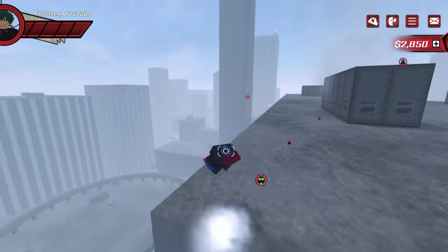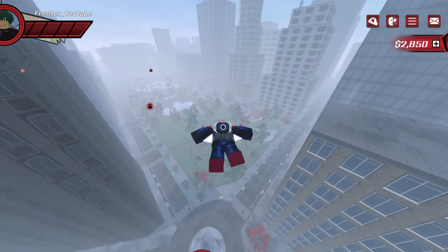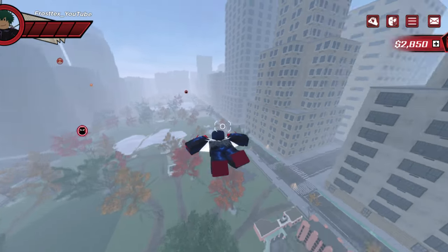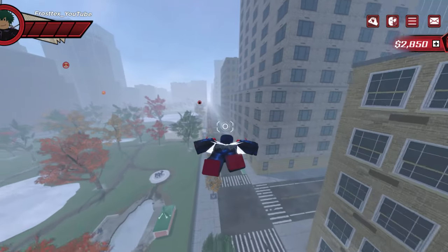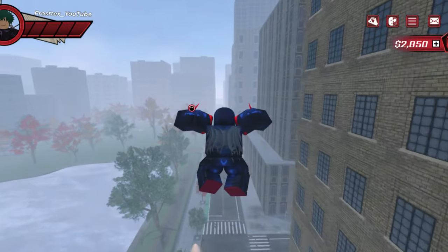Instead of pressing X, you hold X, and you get a little web glider. You do like a little Batman glide and you can glide around the city. By the way, it goes based on your momentum for this one, so when you swing make sure you have good momentum going for you.